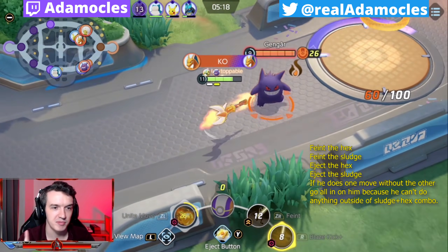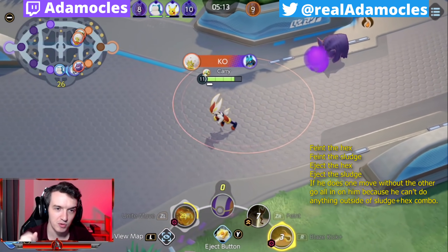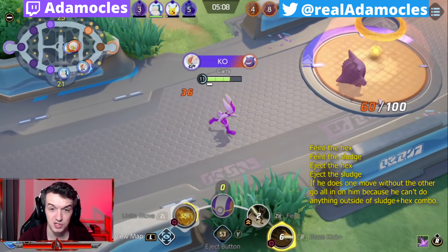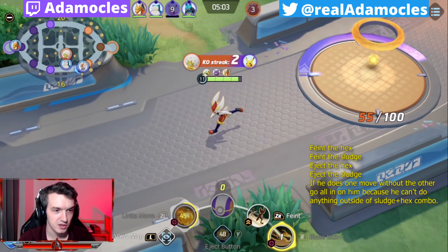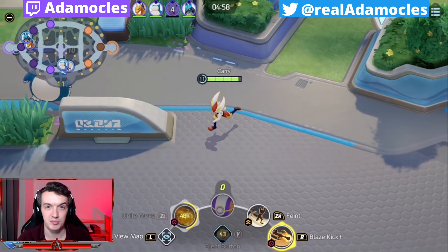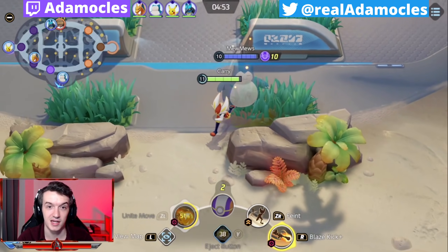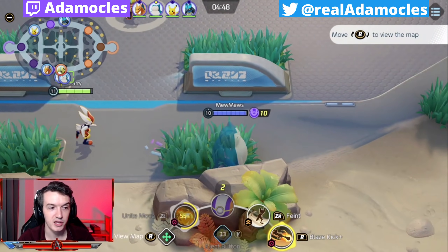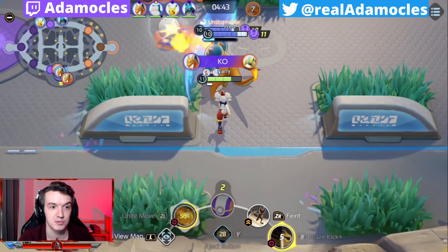Watch this Gengar outplay. Once I see that he uses Hex - right there - I know immediately he's mine. Once his Hex is on cooldown and he hasn't used it on a sludge target, he is done. You need to watch people's cooldowns. If you see Gengar use Sludge Bomb and miss, kill him. If you see him use Hex and miss, kill him. If he uses Hex on anybody that isn't sludged, take him out. That's the only way to deal with the little purple monster - abuse him early and often so he can't get ahead.